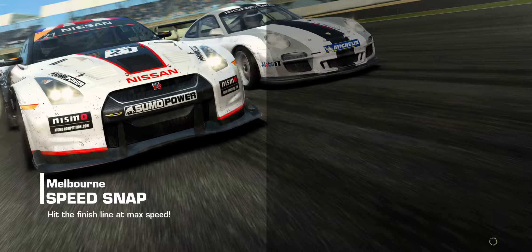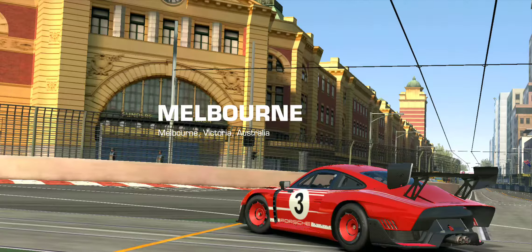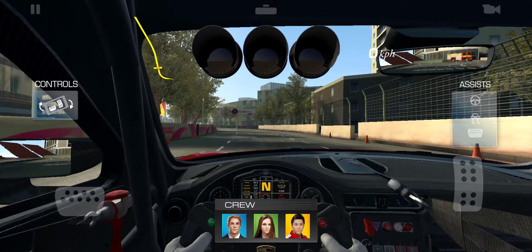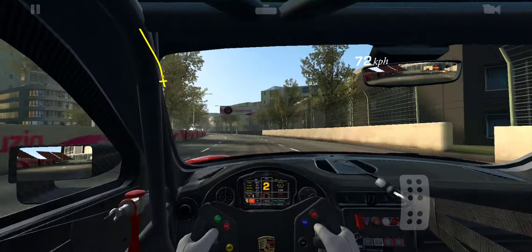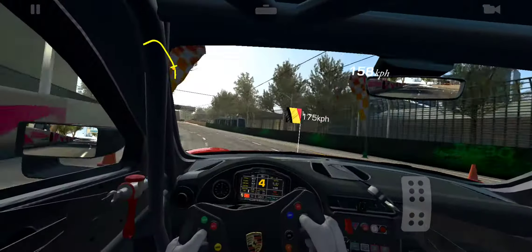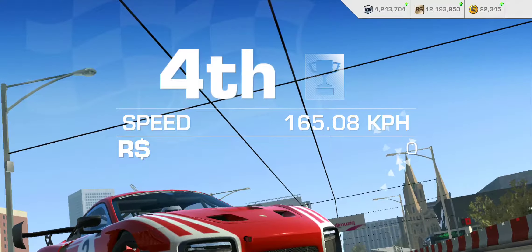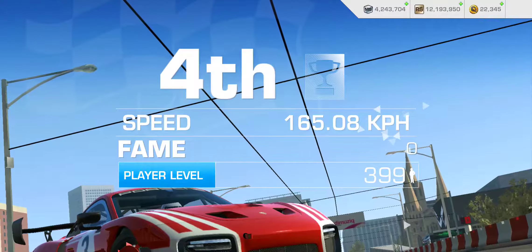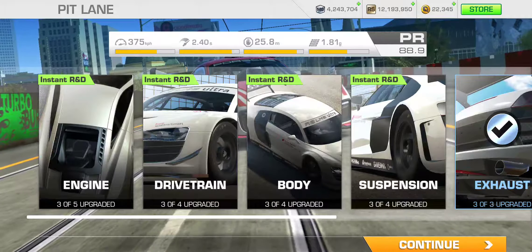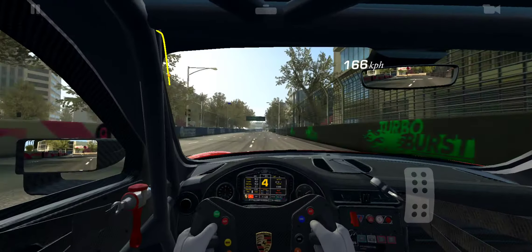Speed snap at Melbourne — should be a pretty short challenge. The target is 175.3. It's one of the shorter events. Speed snap at Porsche test track is also pretty short, along with Monza Junior. Actually both Monza courses — the road course is fairly short as well. Considering that my car is not fully upgraded, I should probably be careful how much I win these races by, especially when there are some easier ones, especially early on.